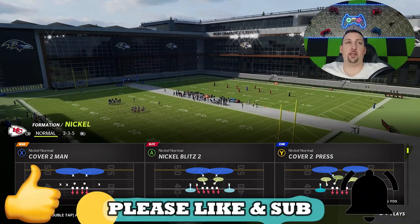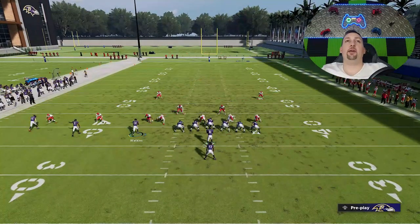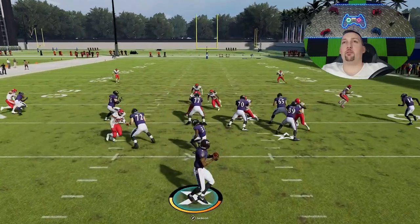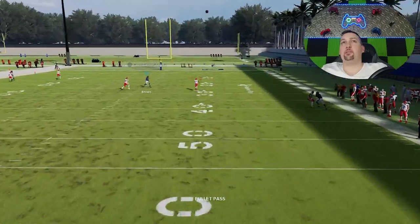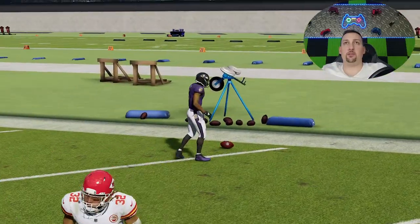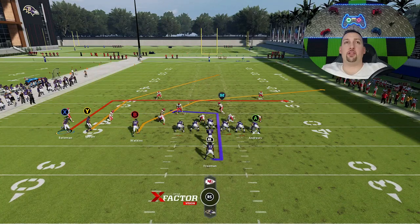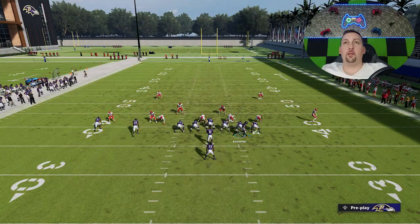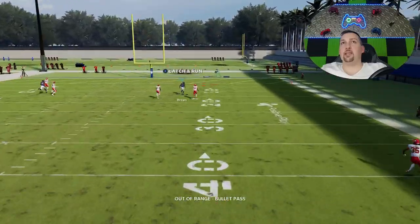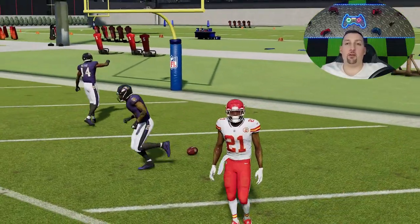Against Cover Two Man, you can have a similar effect, but you have to motion this guy across. I've streaked the X route this time. Motion this receiver across and you're going to see how this Y route gets right past the safety one more time. We're going to utilize motions with the receivers we're not using, and you're going to see how that gets you a little more separation. You can see that safety just bites low for whatever reason — it really doesn't matter which receiver you motion across. They'll both beat man coverage.